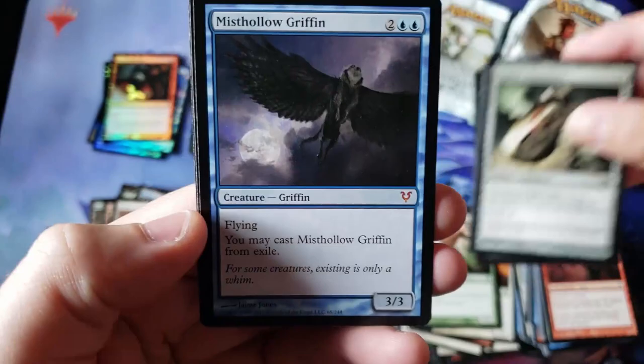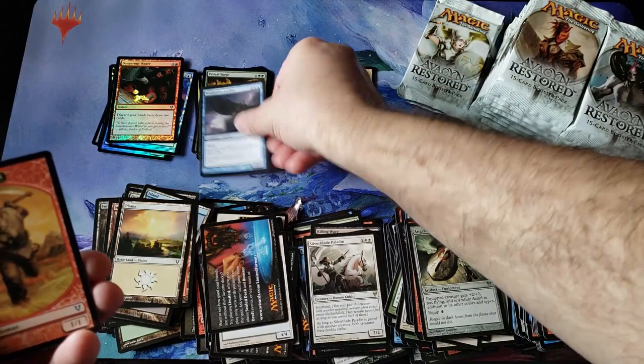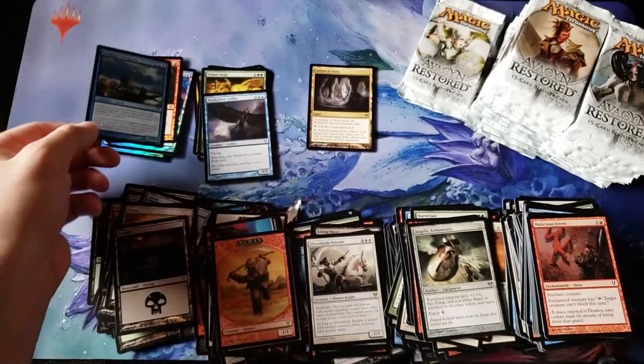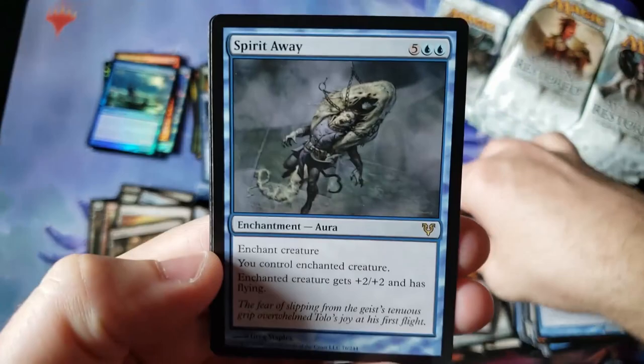Angelic Thunderous Twins — and Mist Hollow Griffin again! We got the same flying creepy dog-griffin-bird-animal. Really? Mythic number two. We do have a foil — Deadeye Navigator, foil rare! That was a card I used to love. Foil rare Deadeye — that's not too bad. At least it's not some complete junk like the other foil rare. Not worth a ton but a nice little flavorful card. Spirit Away again — isn't that our third one in this video?